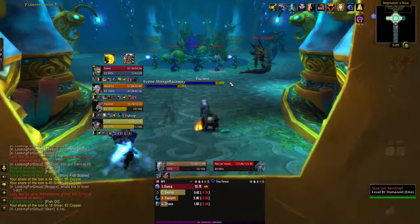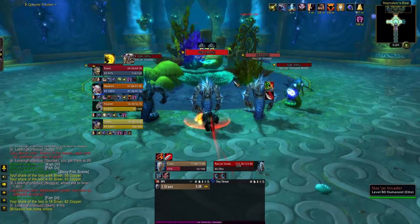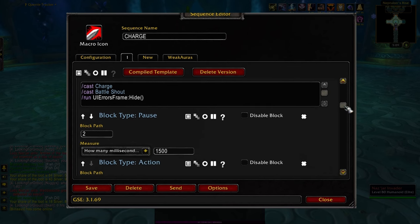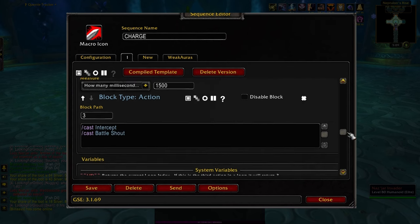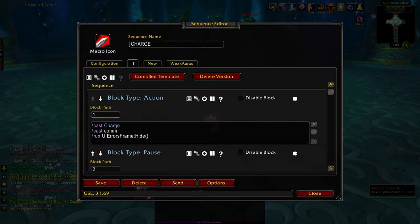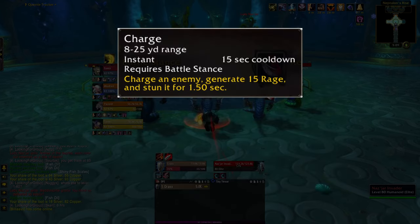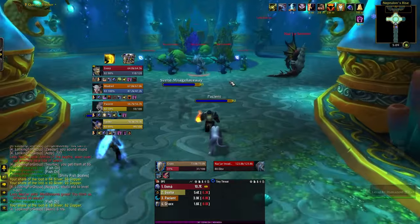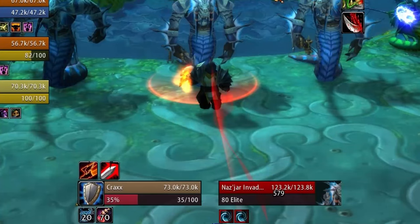The first thing I'm going to do is charge into combat with my GSE charge macro. This macro will cast Charge and Battle Shout at the same time when entering combat, and if Charge is on cooldown then Intercept will be cast instead. The Warbringer talent allows us to use Charge and Intercept while in combat and in any stance. Charge generates 15 rage and shout 20, so we'll be entering combat with at least 15 rage — 35 if shout is off cooldown.